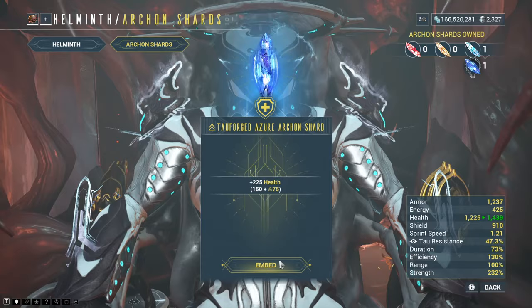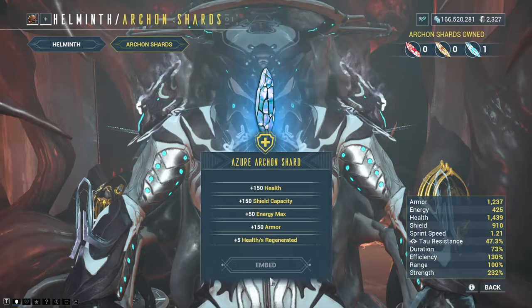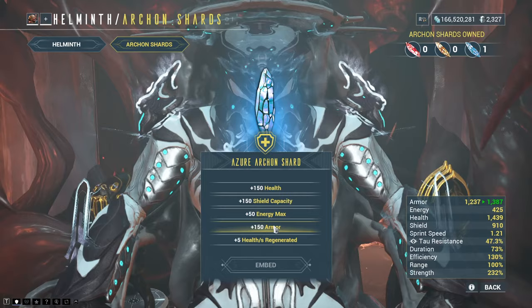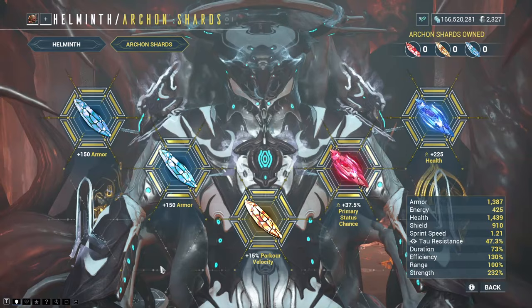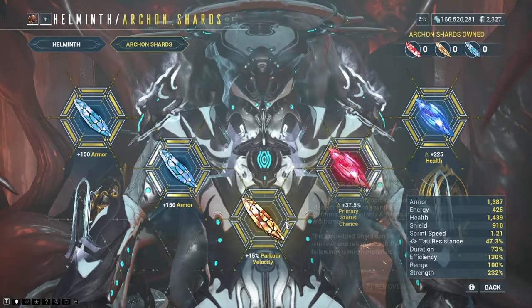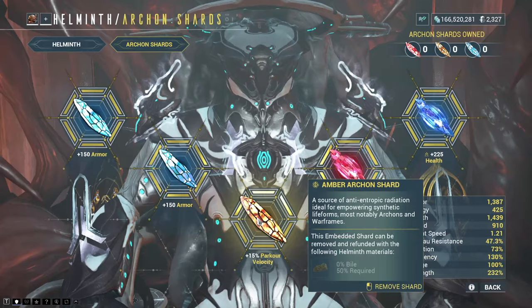I'm going to go for health and throw that in there. The same goes with all Tau Forged crystals — you can see half of 150 is 75. I've got this empty slot over here, so we'll just do this. Do you go for shield capacity, maximum energy, armor? I already have 150 armor here, but this is Frost, so why not throw the armor in again and make him even stronger. On top of your base stats for your Warframe, you'll end up with 150 armor twice, and 15% parkour velocity.